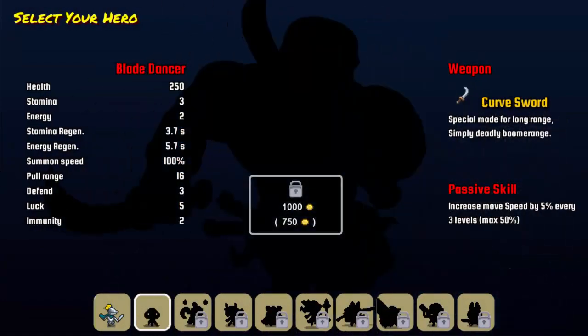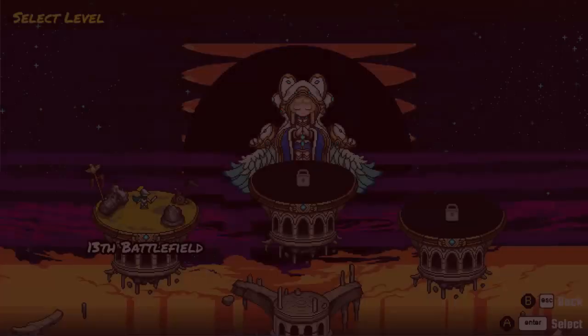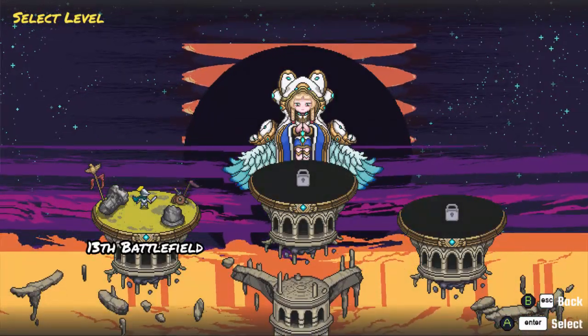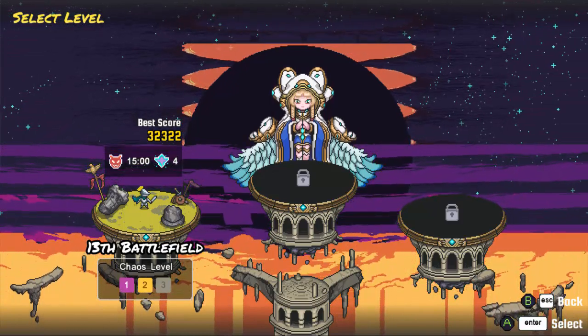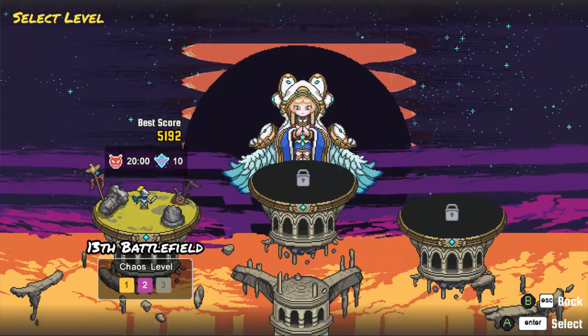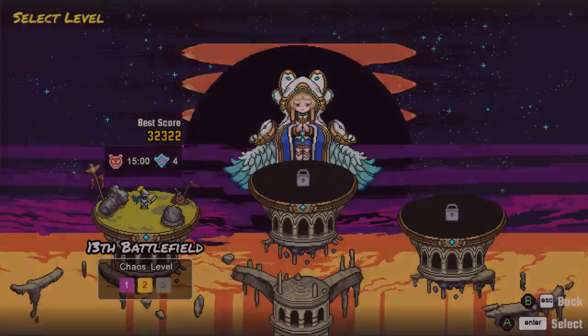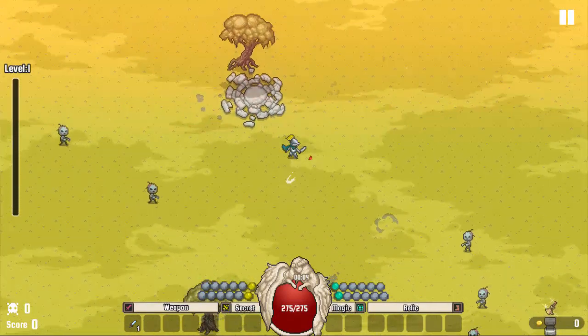I only have one character unlocked and I don't have enough money for this next one. So Knight it is. We're going to do Survival, because that's how I do. I did clear Chaos Level 1, which is the basic difficulty. I didn't do so good in Chaos Level 2, so we're going to go back to Level 1 real quick, just so I can show you guys the first impressions as best I can.